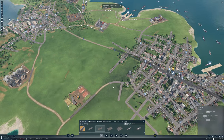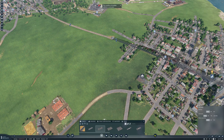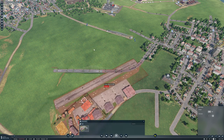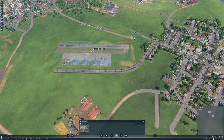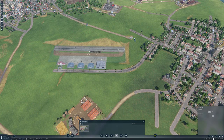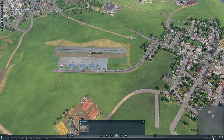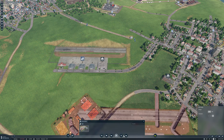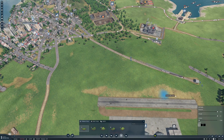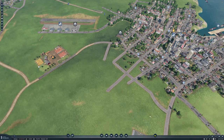I think we'll do the road first - let's pull this road back a little bit and come up like this. Let's get this airport in here. It won't be completely straight but I suppose this is fine, let's just smooth that out a bit. All right, so that's two of them.